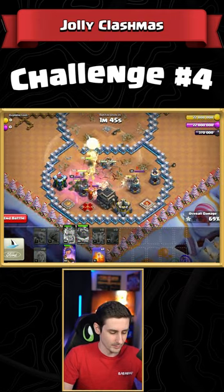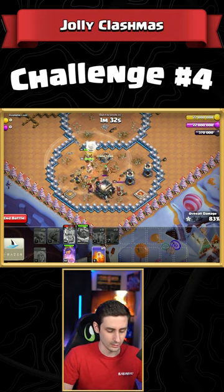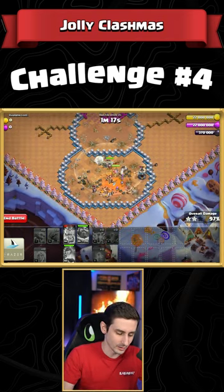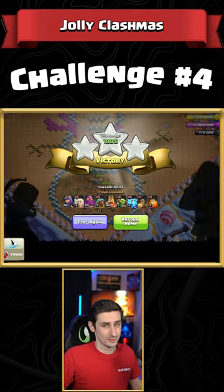If we pop this warden ability right about now as everything splits, we're going to work onto — oh, they didn't go down, they went around it. Either way, you can see how we have made it to the enemy queen, taken her down, still have an ability, and the challenge is a three-star going down here in the Jolly Clashmas challenge.